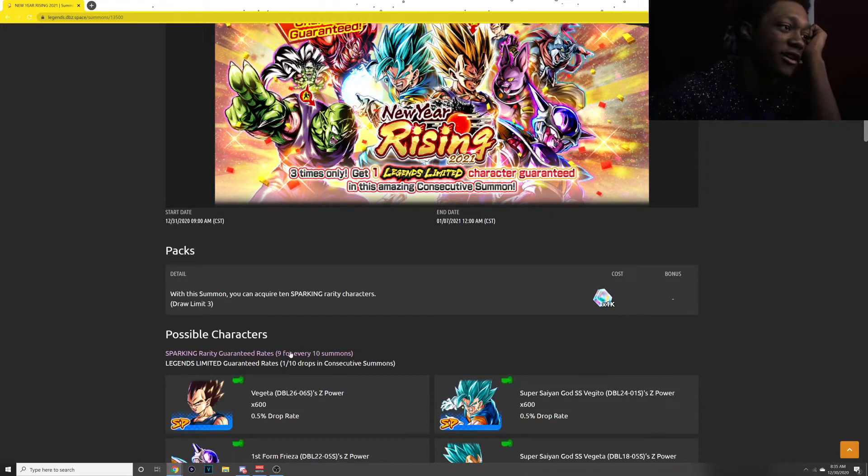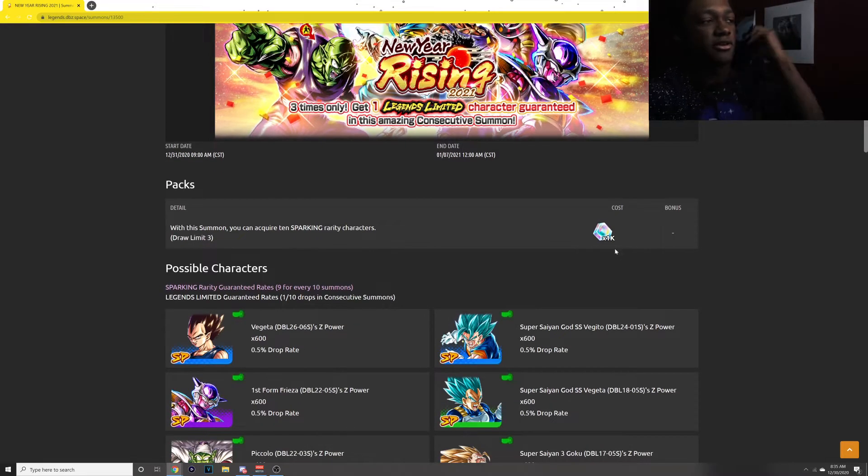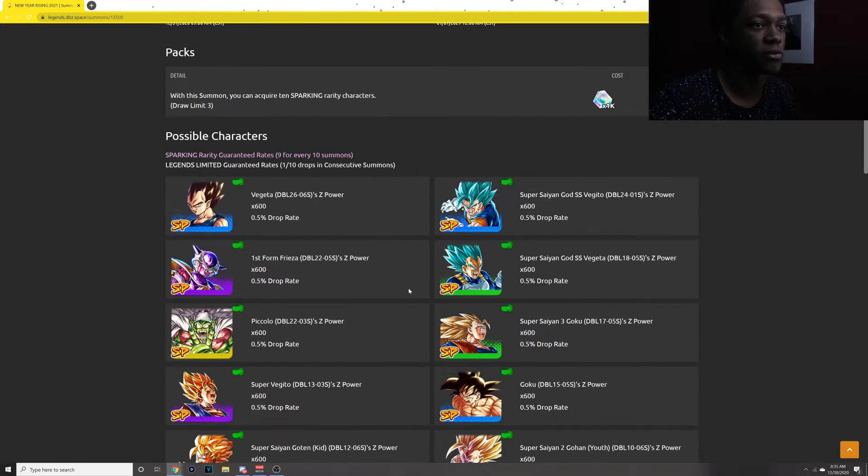Sparking rarity rates are 9 for every 10 summons. Legends Limited guarantee rates are 1 for 10 drops in consecutive summons. The banner costs 1,000 chrono crystals. With the summon, you can acquire 10 sparking characters to draw a limited stream.